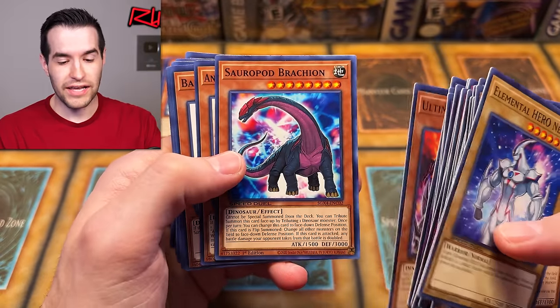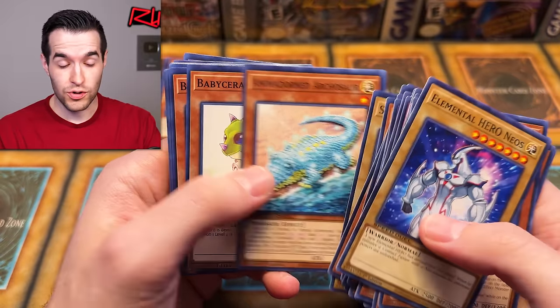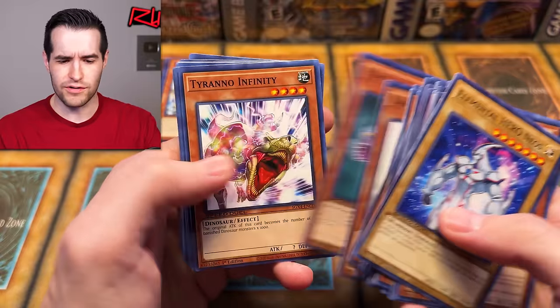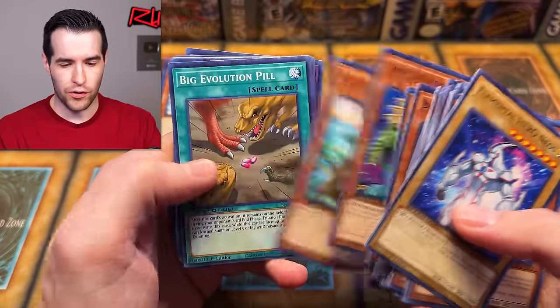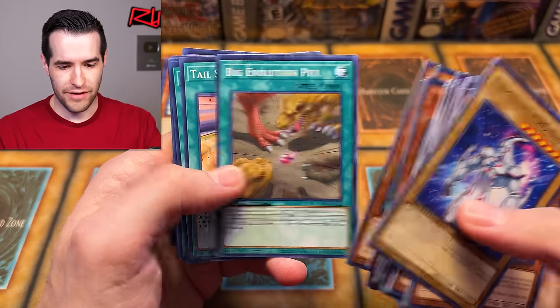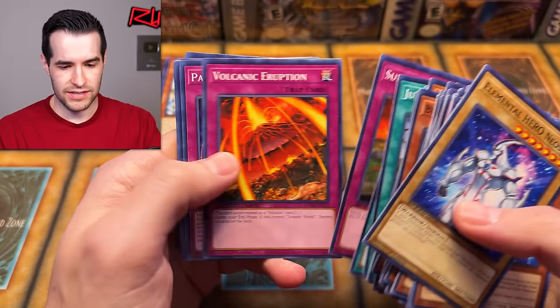Tyranno Brachion. Once pulled a no-name. Sabresaurus and Medroan Archsaur — dude, there's some crazy dino cards. I feel like those are going to be super good. They've got like all the good cards — basically Big Evolution Pill, Fossil Dig. Multiple Fossil Digs in this. It's pretty amazing.